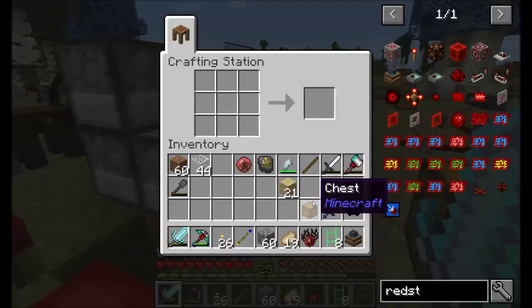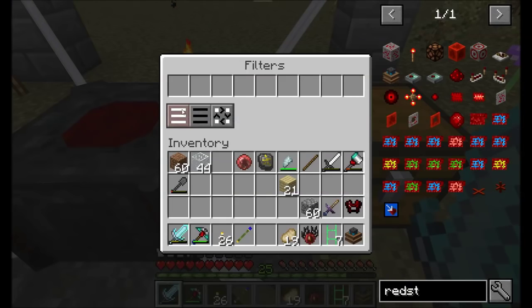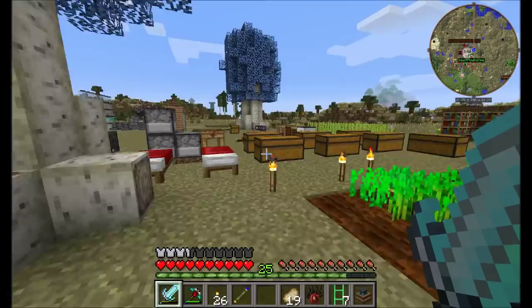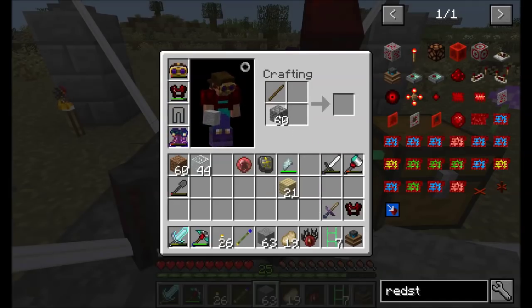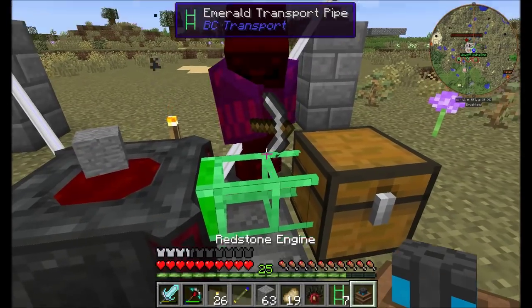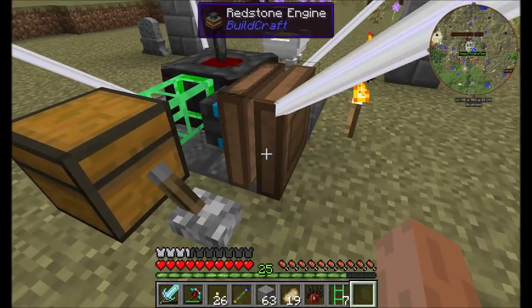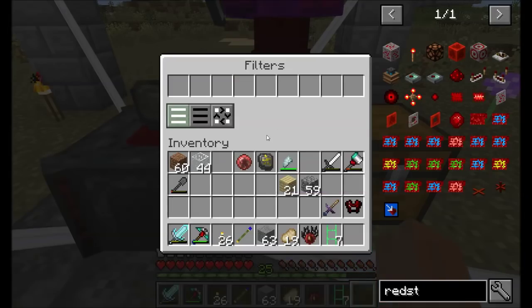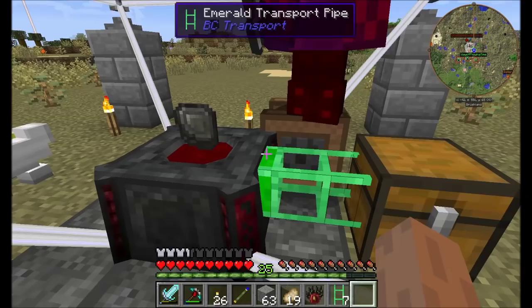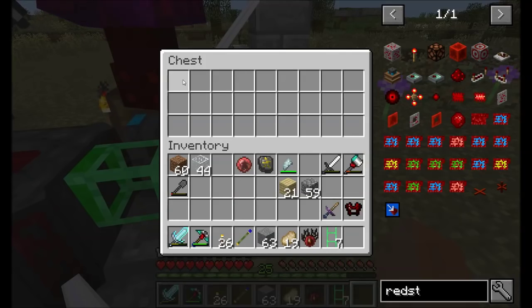There's things - whitelist, blacklist, round robin, in order. So I pop that there and put this here. Hopefully that'll start that guy up. Does it do automatic extraction? I don't think so - it looks like it's only a transport pipe. Emerald should pump. There we go. It was on whitelist and the whitelist was empty, so I switched it to blacklist and then it ran.